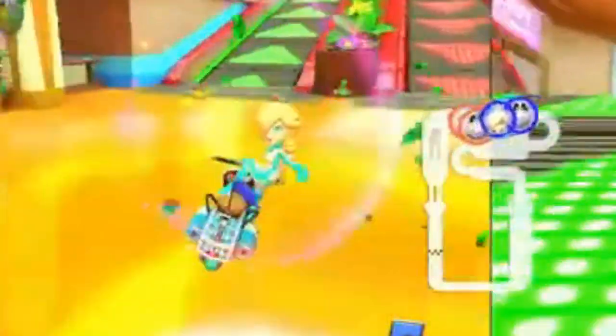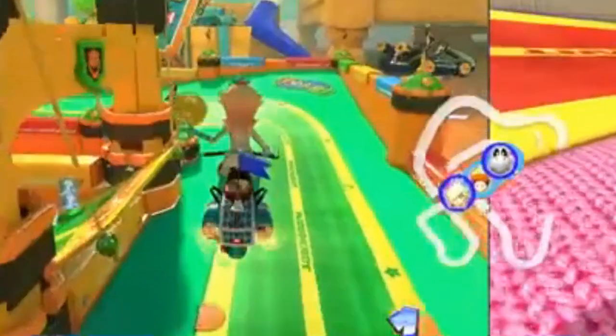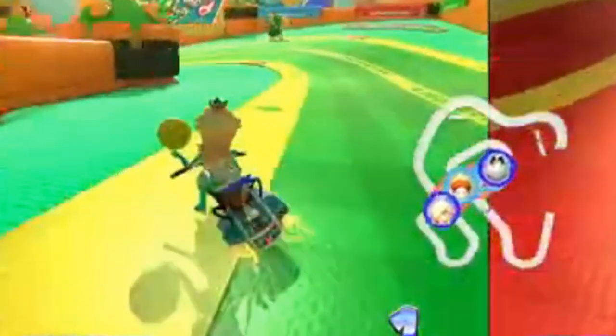In Mario Kart 8, aerial tricks are not just a way to look 20% cooler. Press the R button after launching off a ramp, jump, or cliff to trick off it, and get a speed boost when you land.